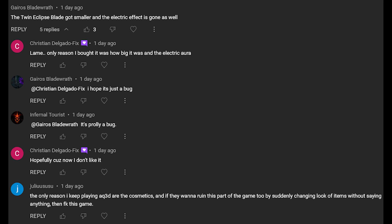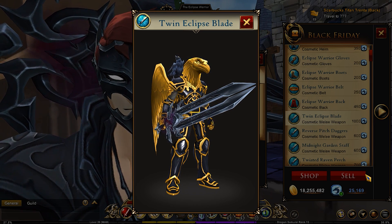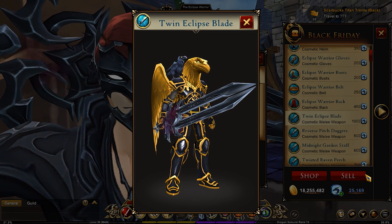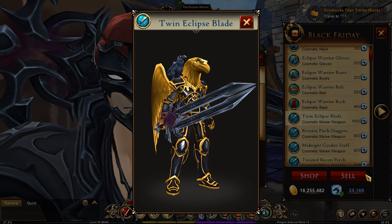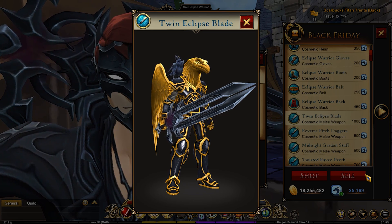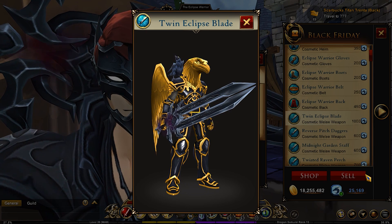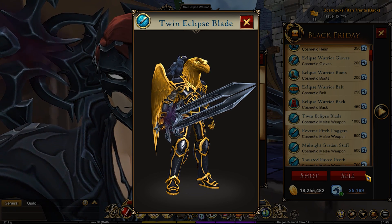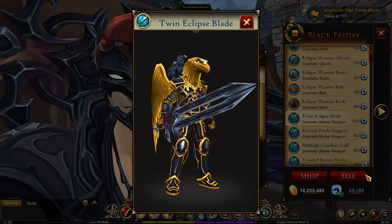I've seen a lot of comments and people in-game asking if this is a bug and when it's going to be fixed. This is no bug — it was obviously intentional to reduce the size and remove the lightning effect. If there was a graphical bug, at worst it would have just removed the lightning effect; it wouldn't have also reduced the size of the weapon. That's clearly intentional, and in all honesty they should just restore the weapon to its previous glory.